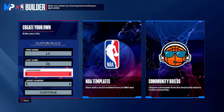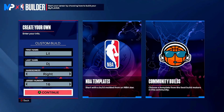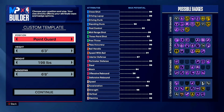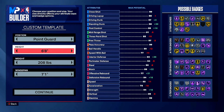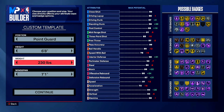Let's start this build off right here. We're going right-handed, number 16. We're going to make it a point guard. We're going max height - 6'8". Then for the weight, a cool 230 pounds. And then down to the wingspan - going to 7'3" wingspan.